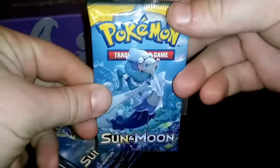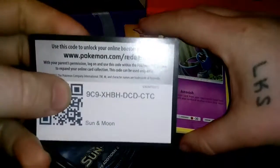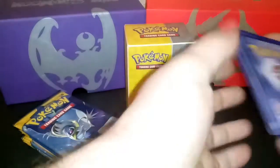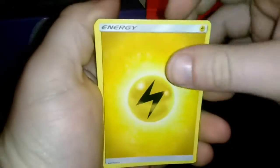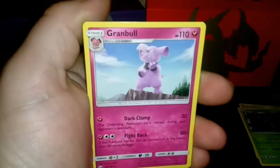Without any further ado, we're going to go ahead and crack into the Sun and Moon packs as we search for the Secret Rare Ultra Ball, if you will. There's a code for you. I'm just going to go through the Uncommons and Rares, since we all pretty well know the Commons.